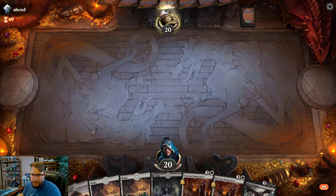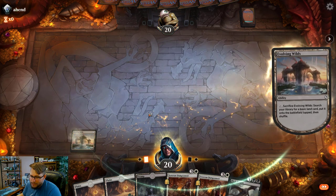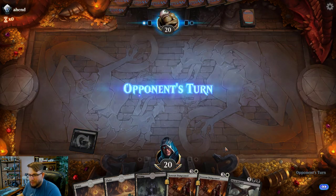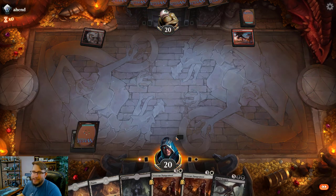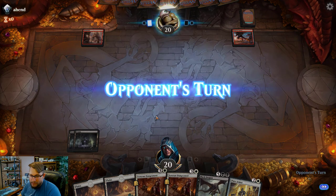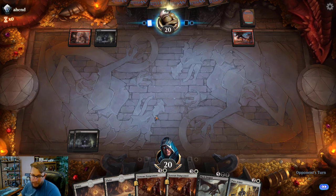Yeah, that's a great hand — I'll play Evolving Wilds and get a swamp here. A lot of people really emphasize not using Evolving Wilds until your opponent's turn, and I just don't care about that. It's not going to make a difference if your opponent knows you're playing swamps.